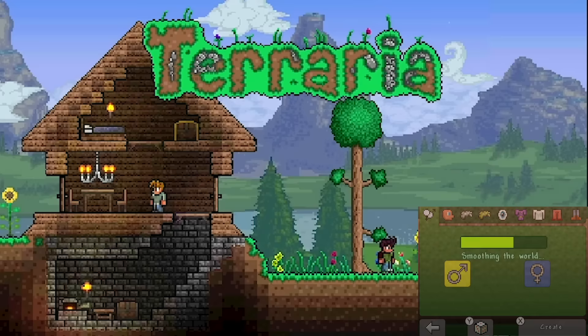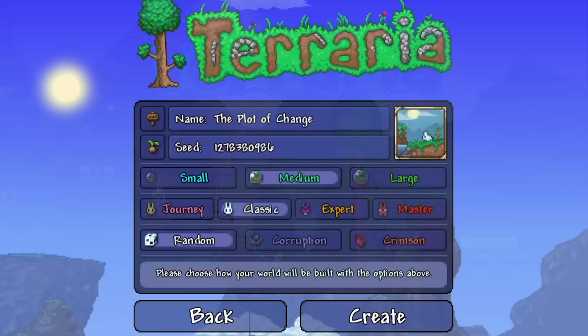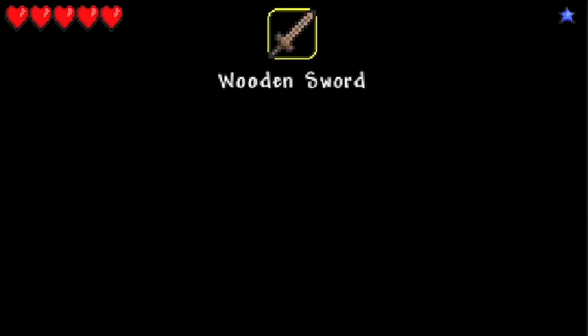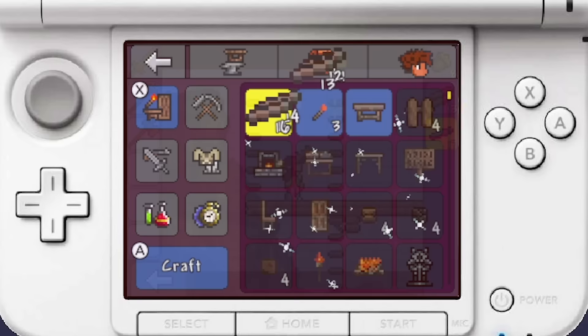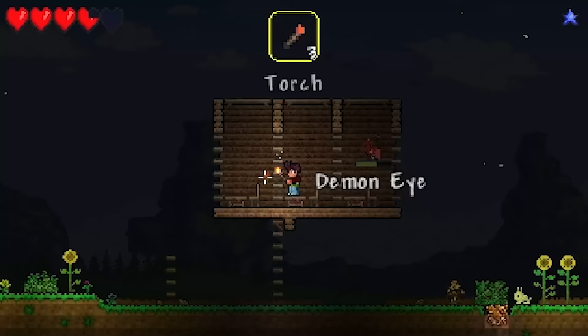You start by creating your character just like any other version of Terraria. The first big difference is when you get to world creation - there's no expert or master mode yet, so we're stuck on normal. You also can't choose the world level; your only options are normal or expanded world. After briefly trying out the controls, the game felt really good. It makes great use of the two screens, you get this cool build mode, the inventory works well, and you can utilize both the touchscreen and your typical controller layout. Right out the gate, I much prefer this to mobile, which was a welcome surprise.